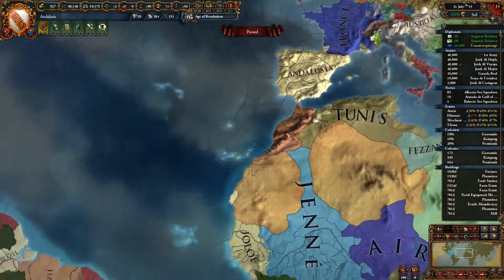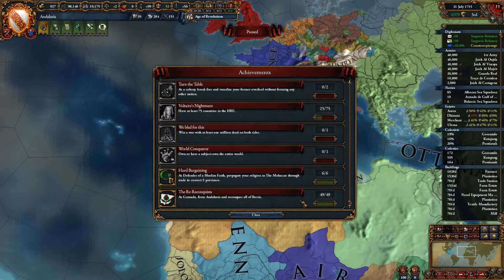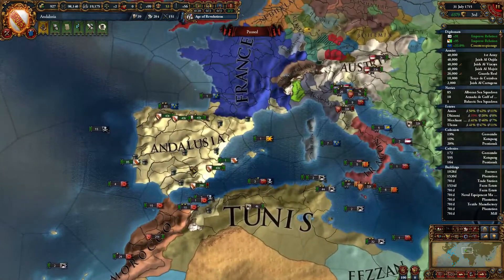These two provinces they are particular fans of. In order to get the Re-Reconquista achievement, you have to conquer all of Iberia and form Andalusia from Granada, which is really not that hard to form Andalusia — conquering all of Iberia is the real challenge. I also got Hard Bargaining and propagate religion through the Moluccas, but you can do that as any Muslim nation that colonizes.